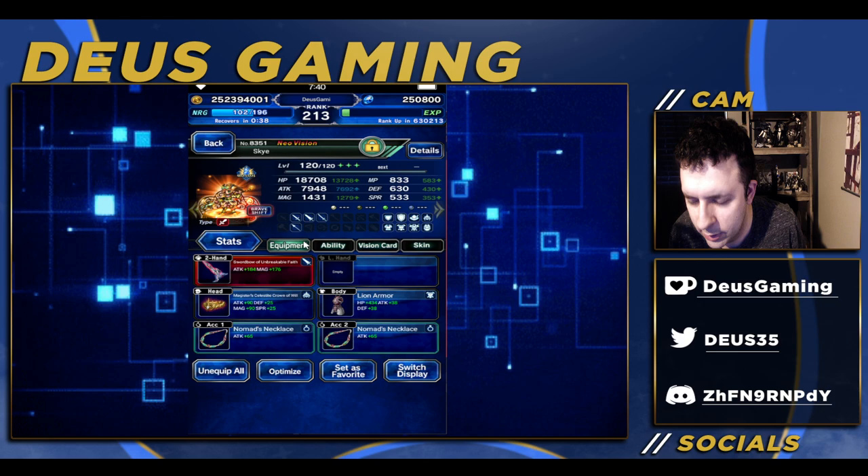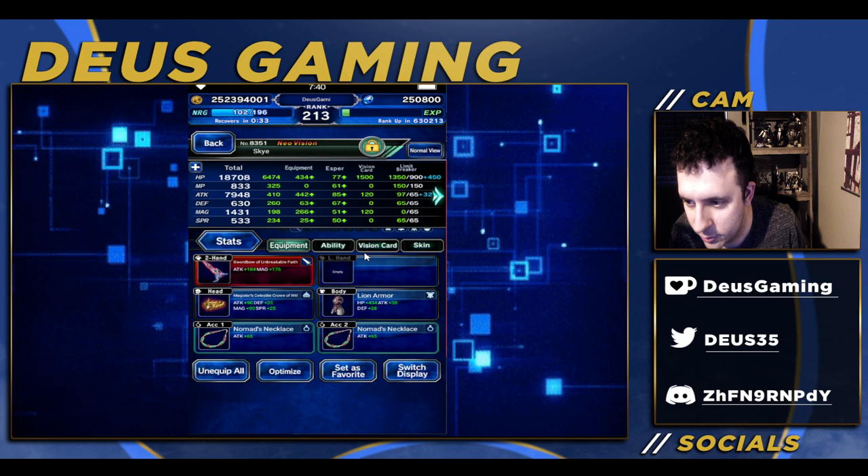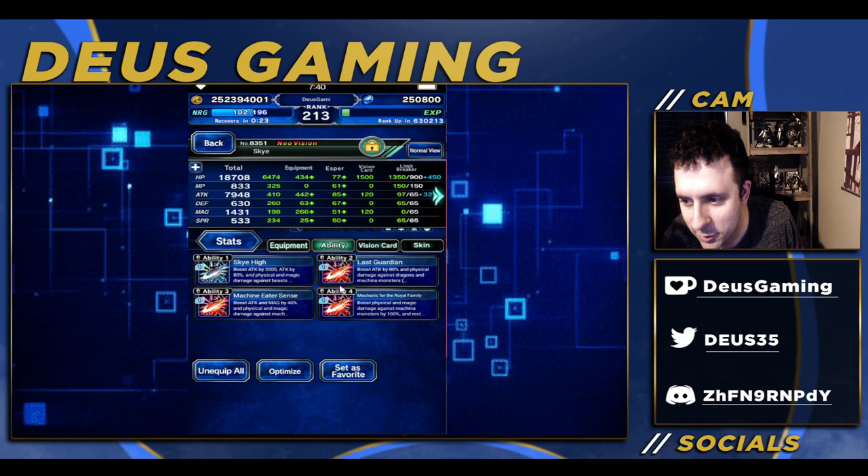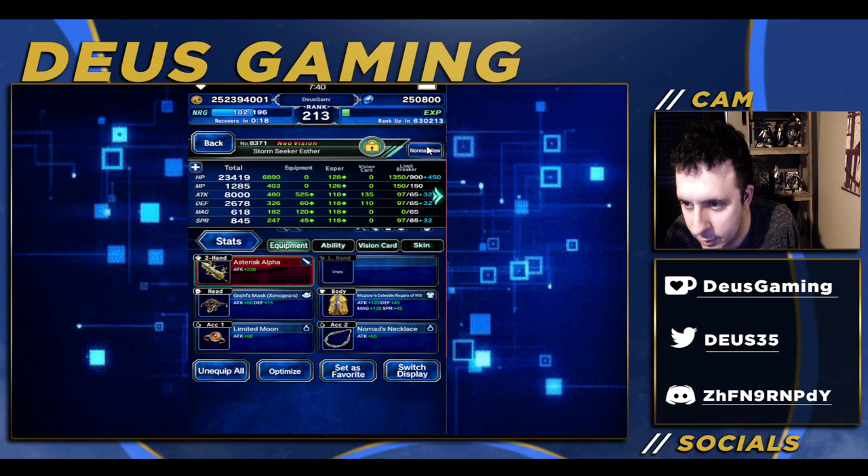Sylvia's gear doesn't matter — she's just using abilities. In Skye's base form we have some LB damage under 75%, which is good enough. We have the max killers, and of course Sky High — we actually have 250% machine killer.